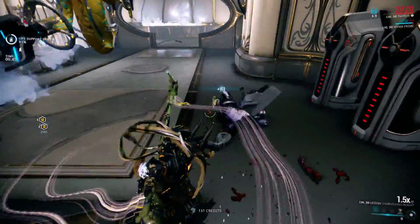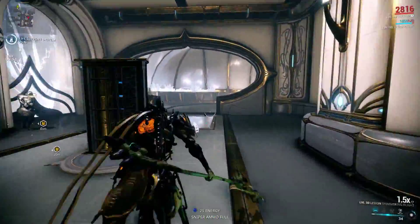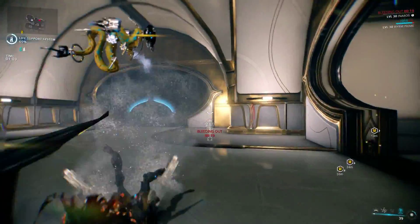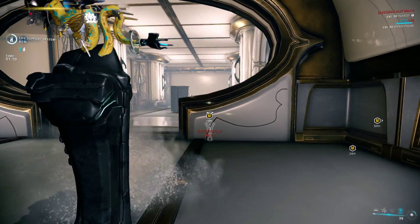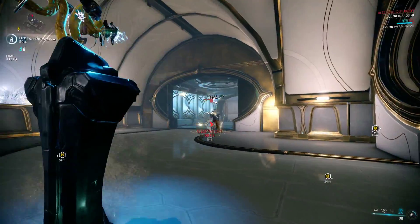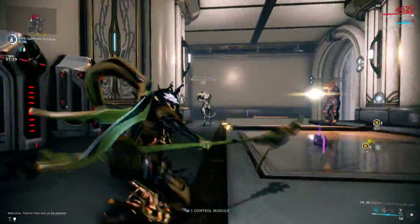His first ability is called Desiccate, and basically what it does is throw sand in people's eyes — it blinds them, which opens them up to finisher attacks. That's particularly good for Inaros because one of his passives is that he gets a huge amount of life restored whenever he performs a finishing attack. It also drains life a little bit, but you'd need a lot of enemies caught in it to get real benefit.